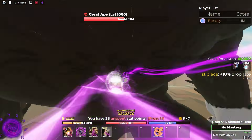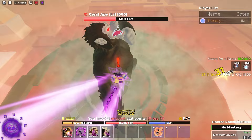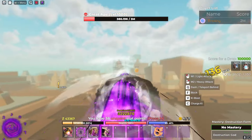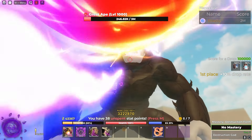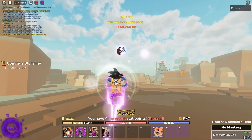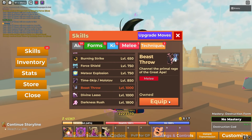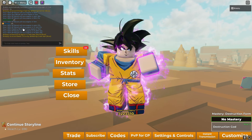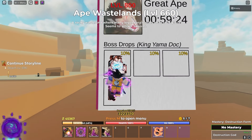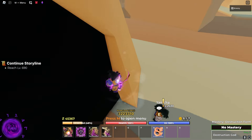I can't believe something this overpowered is in this game. I'm literally level 600 with no extra stats — it's just the God soul. None of the punches work so I'm using skills. The second skill seems best. Now he's at 50 percent — doing crazy numbers. 200K HP left, let's use the big supernova attack and there we go — he's dead! He dropped Beast Throw.